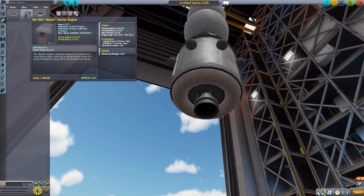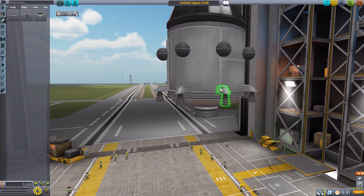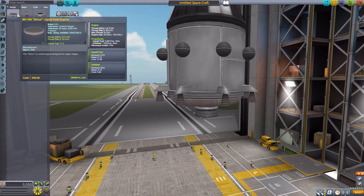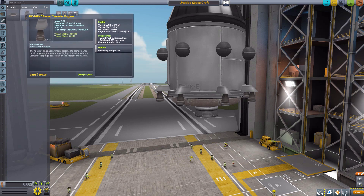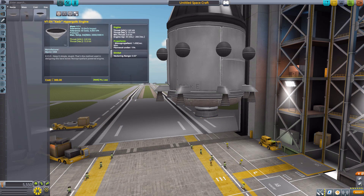Next we have the Bezel Vernier engine, which is a radially attached engine. It has a maximum thrust of 5 kilonewtons in vacuum, uses a mere 0.153 liquid fuel per second and 0.187 oxidizer, and has a nice gimbal range of 4 degrees — unlike the series engine which had no gimbal. So you'd probably use these to give yourself extra attitude control.